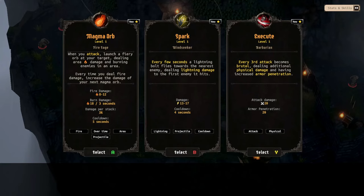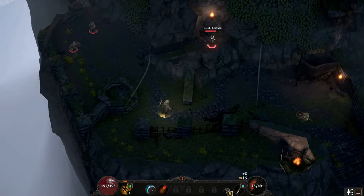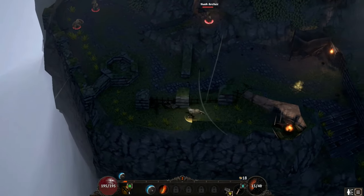Okay, we just unlocked a new ability, so we have Execute, Spark, and Magma Orb. When you attack, it launches a fiery orb at your target every few seconds, and a lightning bolt flies towards the enemy. So we got 8 to 12, 13 to 17 attack damage. Honestly it looks like the Magma Orb is the best thing as of right now.